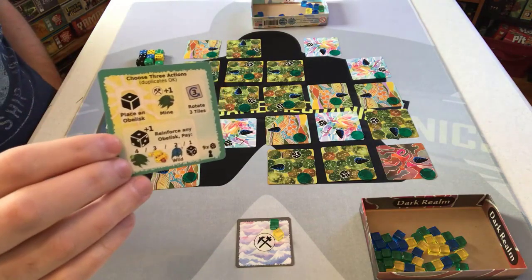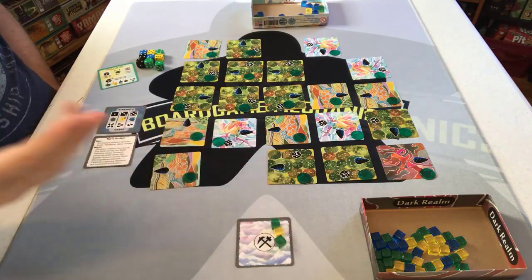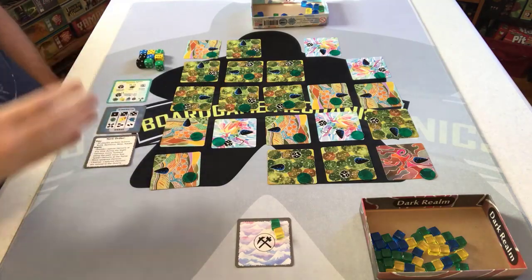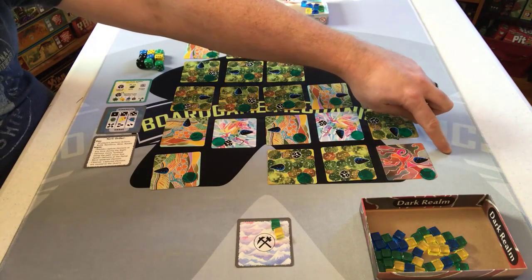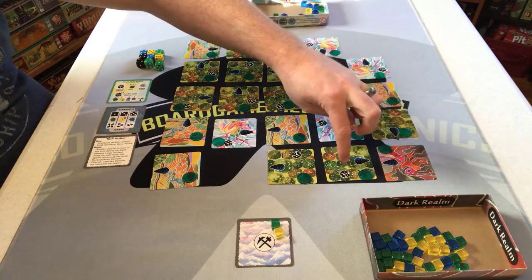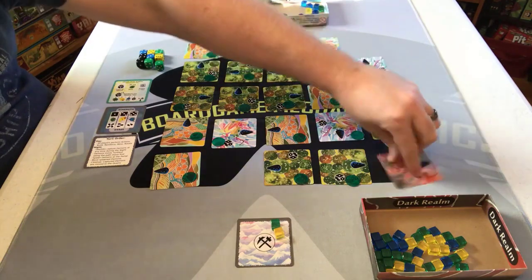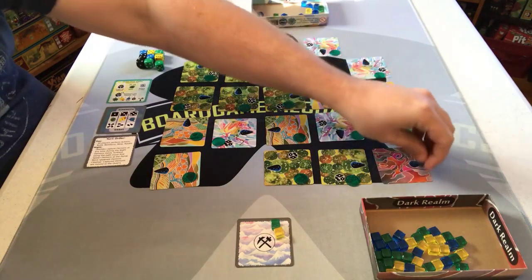The second action is mining — you take a green gem from the supply and turn it into stone for use in other actions. The third action is rotating tiles — in a solo game you can rotate three tiles per action use. Monsters follow the direction tiles are facing, so you need to rotate them to redirect monsters and prevent them from walking off the board. Each tile can only be rotated once, tracked by green chips that are removed after rotation.